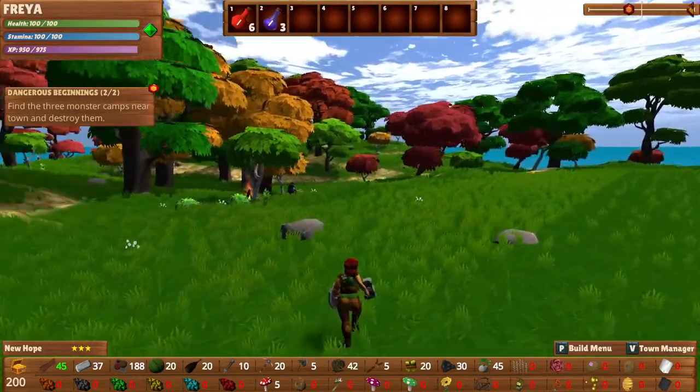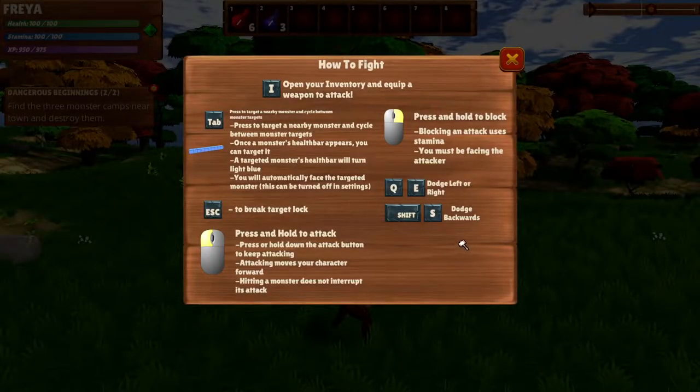Now I have my hammer here again. Let's try and deal with these guys. There's a little pop-up about fighting, and the combat has been changed as well. There's probably a bunch of stuff for me to figure out — this is not really my forte. So of course we can dodge, we can block, we can press and hold to attack — that's kind of nice. And hitting a monster does not interrupt its attack, so that's something to keep in mind. But it does seem like sometimes they do — or at least if they're already in the middle of hitting you, then it won't interrupt it.